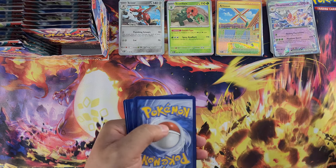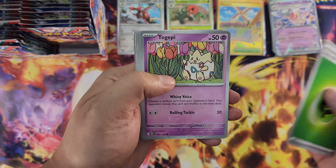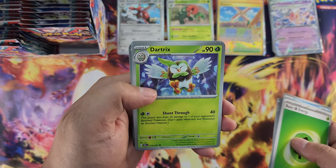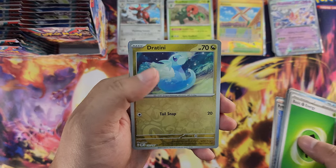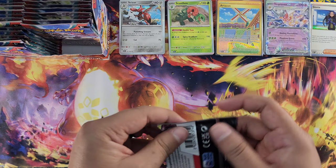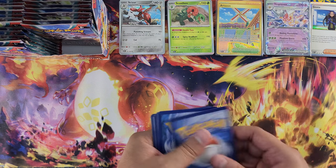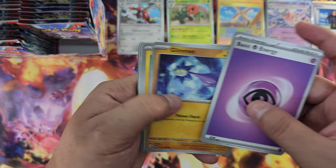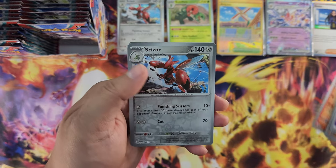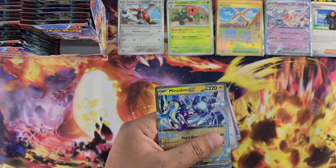Next pack, pack number five. Energy, Koraidon, Togetic, Bonsly, Bonsly, Arboliva — Lunatone, that guy looks cool — Star tricks, first foil Rhyme, first foil Joltini, foil Geeta. Nothing there. Next pack — energy, Tadbulb, Saladin, Electrike, Poltergeist, Totodile, Ninetales — reverse foil Scizor, first foil Houndour — and an EX! Our second EX card.